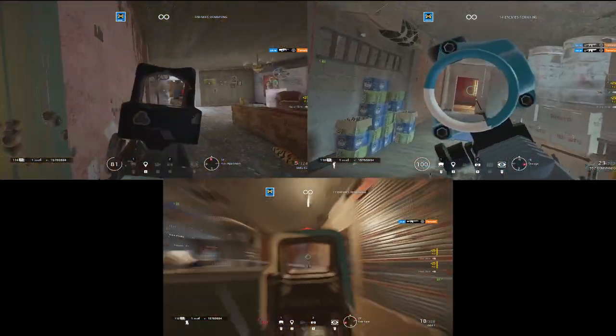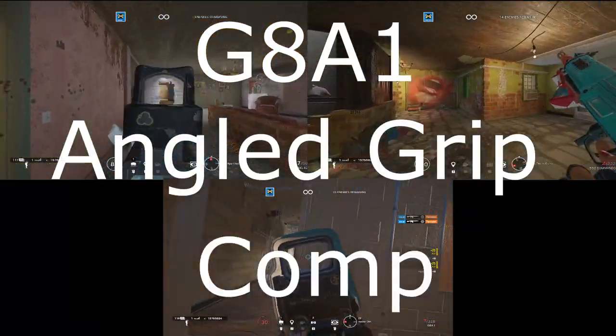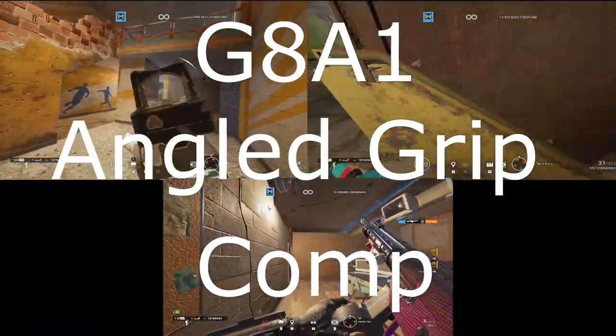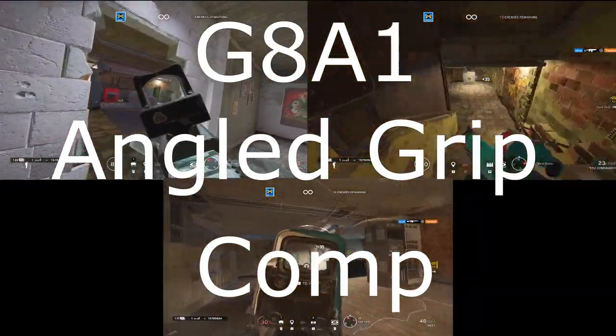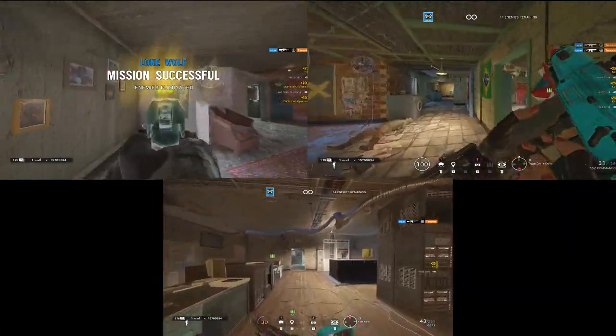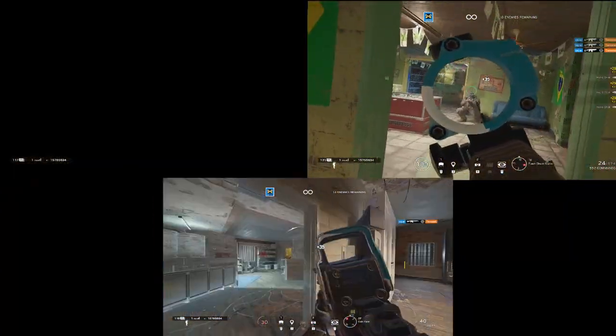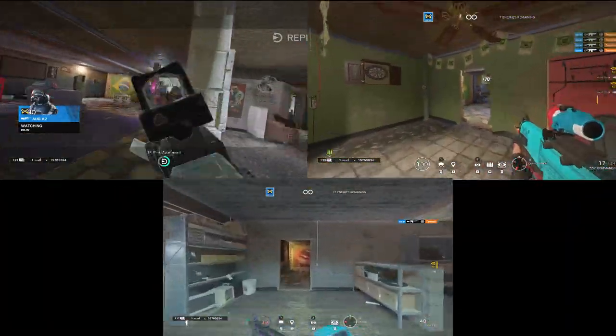Each of these guns more or less comes down to personal preference. I would recommend the G8 with angled grip, compensator, and hollow point — none of these guns have severe recoil or real shortcomings worth mentioning. With the G8 you get flexibility with a large magazine and fast ADS time, though you won't have magnified scopes, so if that's a deal breaker, look at the other guns.